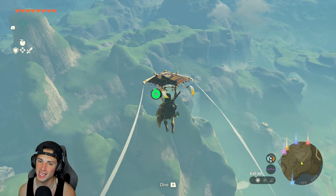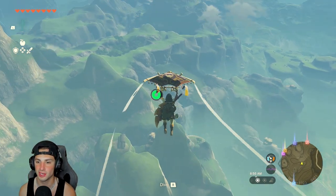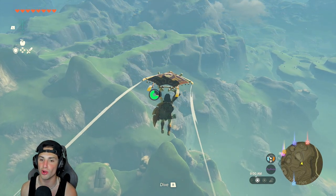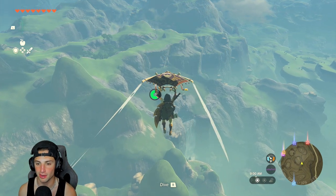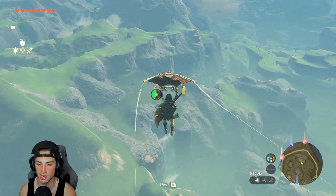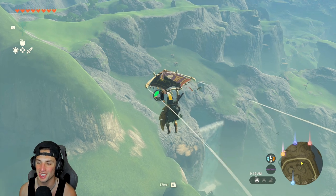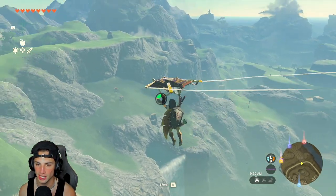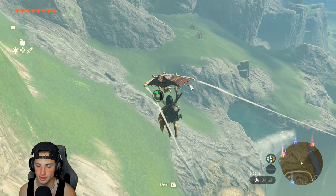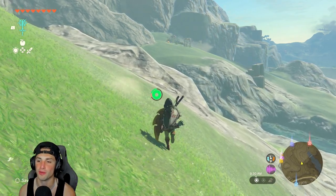If I land on these grassy hills I can shield surf off of them to make the journey a bit quicker. When we get to this cave it has a little bit of a puzzle — the other one was more straightforward where you just walk in, shoot a rock down, hop in, and grab the piece of armor. This one is a little bit trickier. I'm running out of stamina, which is kind of annoying, but I'm pretty close — I can see it's just in a little fissure right there. I'll land here and refill my stamina.